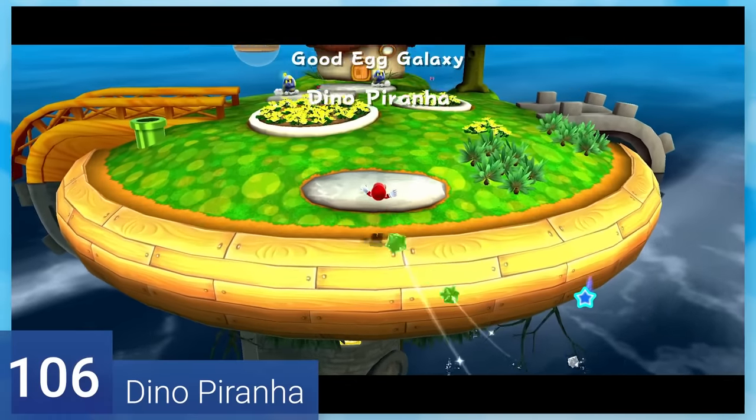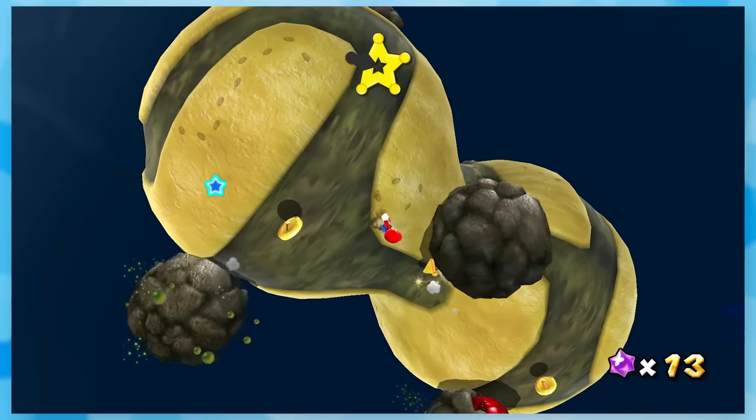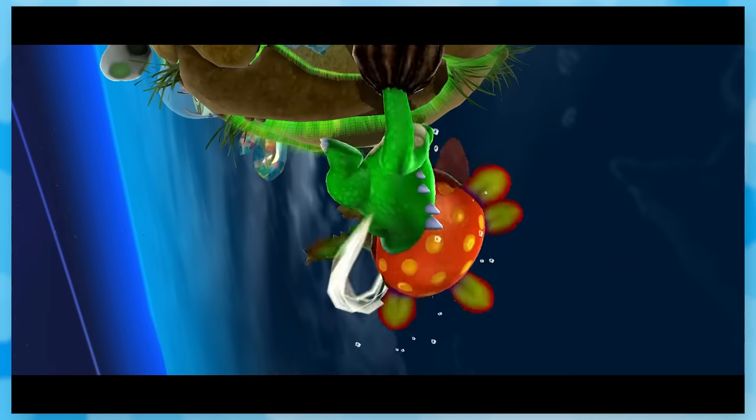106: Dino Piranha. Good day, Galaxy — it never fails to fill me with a sense of joy and wonder. After long jumping to this launch star and grabbing some star chips, you'll fight Dino Piranha, who is ridiculously easy. Run a little to the side and swing to the back to smack his tail.